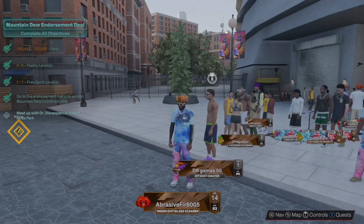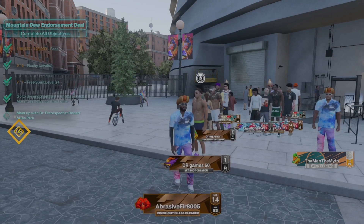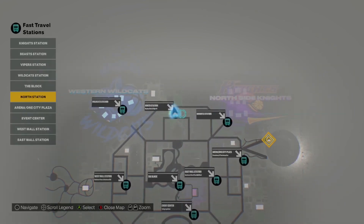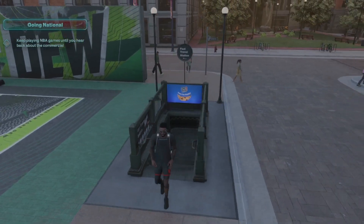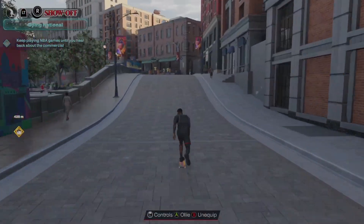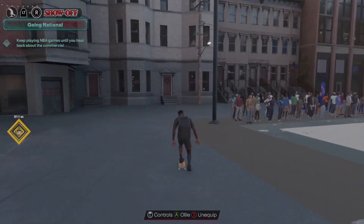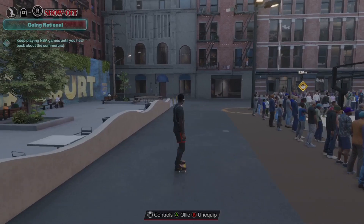Now you've got to go meet up with Dr. Disrespect at Robert Miles Park. What you need to do is walk over to the location shown on screen, then skateboard or just walk or run over to the court. At the back of the court there will be Dr. Disrespect and then you can talk to him.